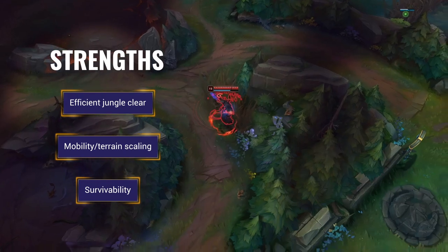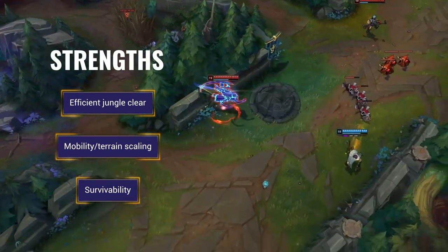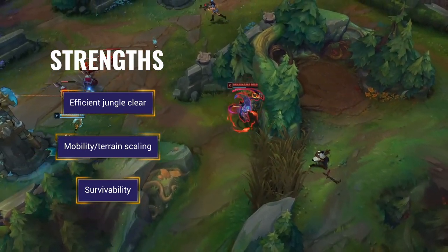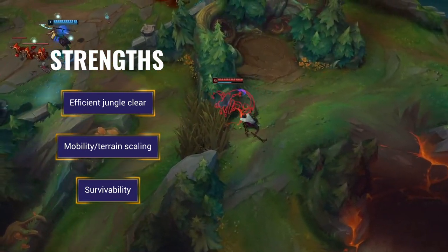Survivability — in Rhaast form, Kayn can heal insane amounts and it feels impossible to cut through his health bar. In blue form, Kayn is super slippery with his Shadow Step on a very low cooldown. In both forms, Kayn can be really difficult to lock down.